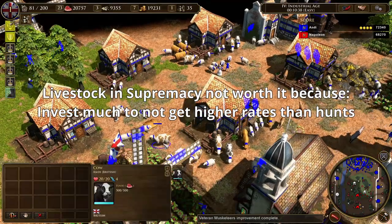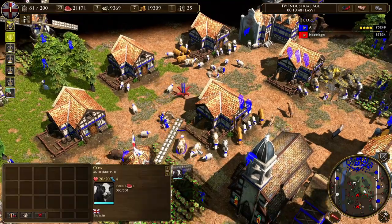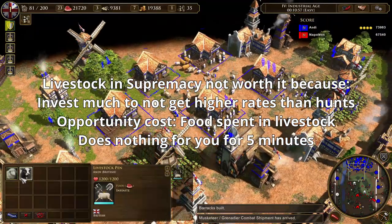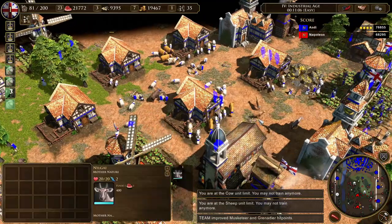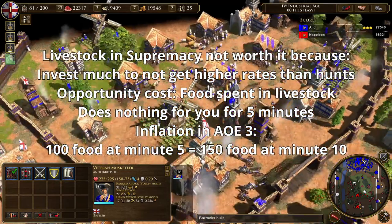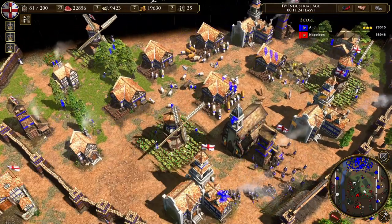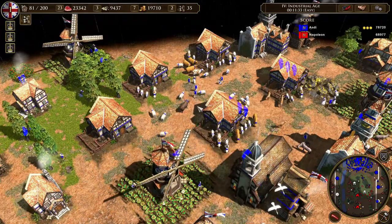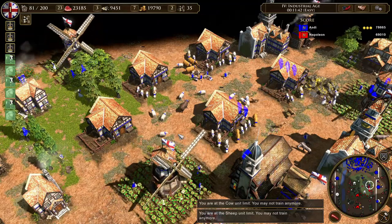The first issue is opportunity cost: each resource spent should give value almost immediately. You want to spend resources on units to raid the enemy and deny him resources, or on villagers who start gathering and pay themselves back in about 3 minutes. The second main reason livestock are bad in supremacy is inflating resource value — 100 food at minute 5 is probably worth as much as 150 food at minute 10. In Age of Empires 3, your economy grows exponentially, so early investment in livestock rarely pays off. My advice is to not use a livestock pen to produce sheep or cows if you're playing competitively.